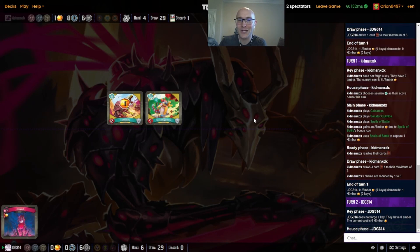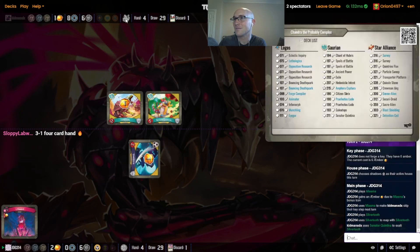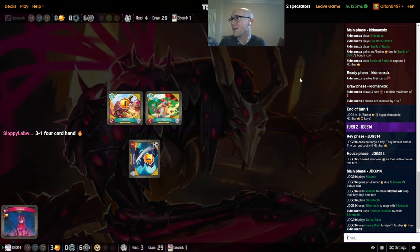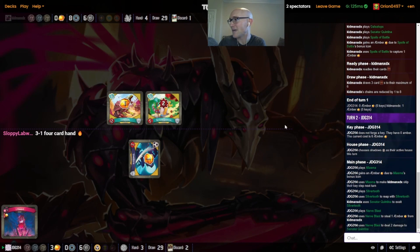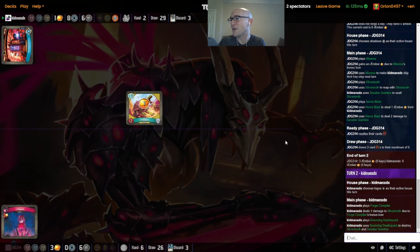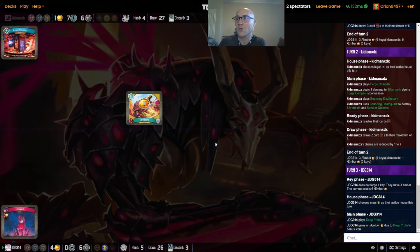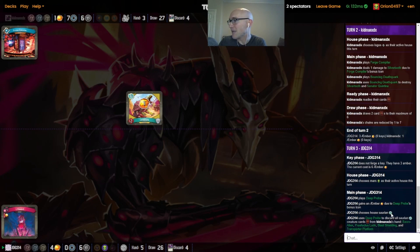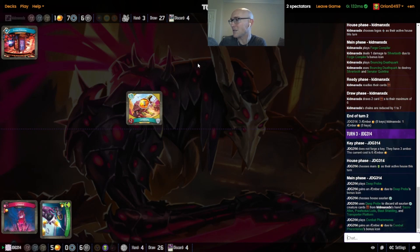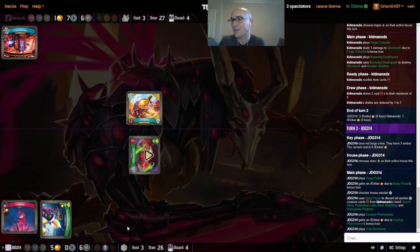JDG might just leave Patina there for a while because it can be really good or really bad depending on what the situation is. Three-one four-card hand is not a bad start for Chandra. JDG reaped from the Quintina — do you see a Bouncing Death Quark just to get rid of the Quintina? Because Quintina also represents a really big threat for the Exile potential. JDG always going to be deep probing for Sarian — doesn't hit it initially, but oh it does hit the Ludo. That is actually a big deal.